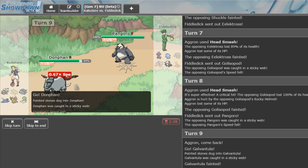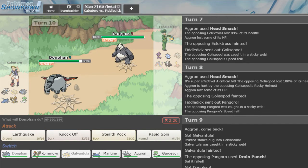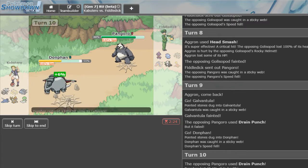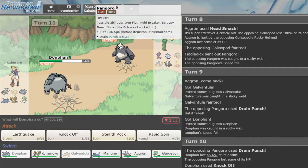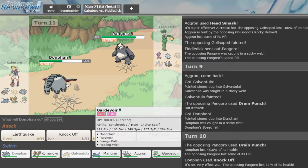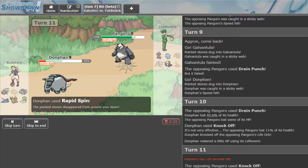He can't kill us. Actually wait — he could go Mismagius right here to block my Rapid Spin, so I'm going to go for the Knock Off. If he stays in, then he outplayed. I don't understand why he did that. He's got Mismagius right there to block the Rapid Spin, but for some reason he decides to let me get rid of all of his hazards.